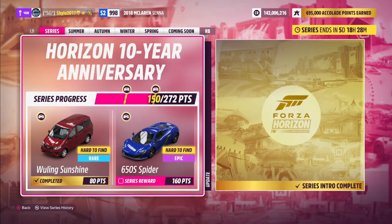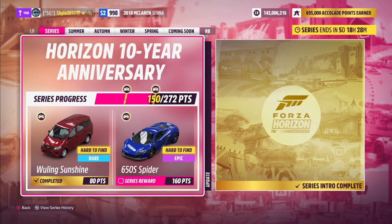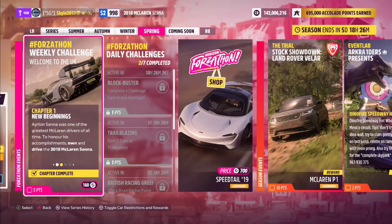For the series rewards of the Horizon 10 Year Anniversary: the 80-point reward is the Wuling Sunshine, a hard-to-find exclusive Chinese minivan/MPV. For 160 points — which I haven't unlocked yet — is the McLaren 650S Spider, the convertible version, so you'll be able to put the roof down in free roam, perhaps when we get back to summer.